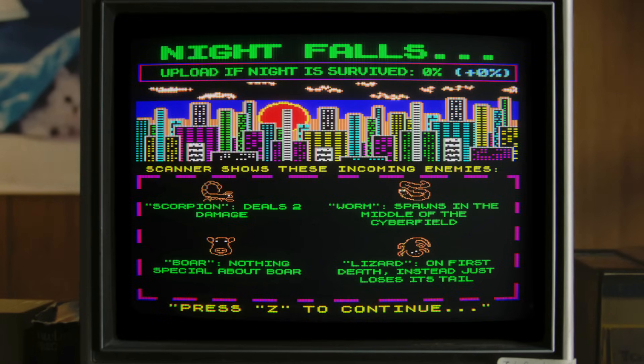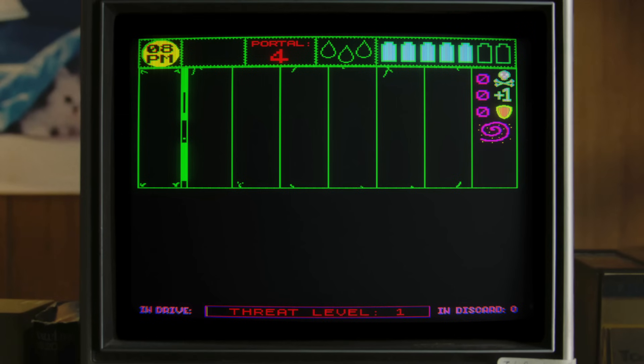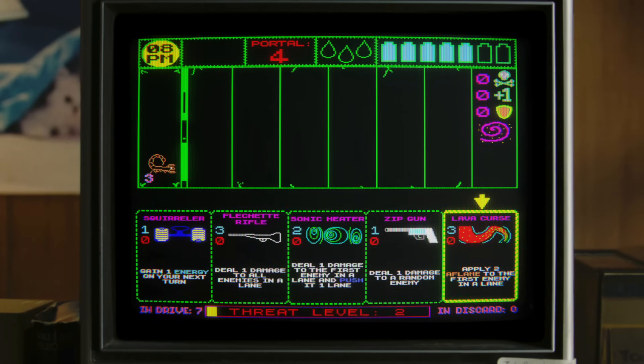I don't know what the newt does. Lizard - on first death it instead just loses its tail. I was feeling a little Inscription, and now I'm feeling a little bit more Inscription - but only in like a loose vibe, in a way that's kind of hard to pinpoint.